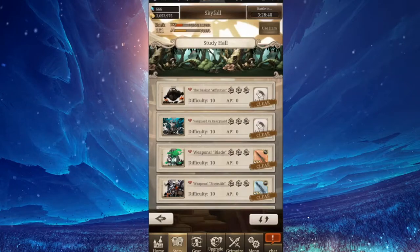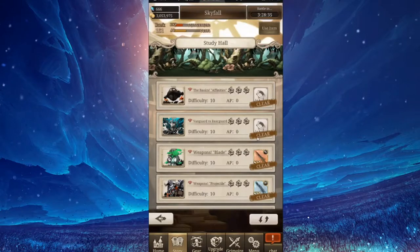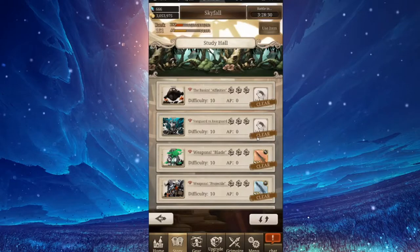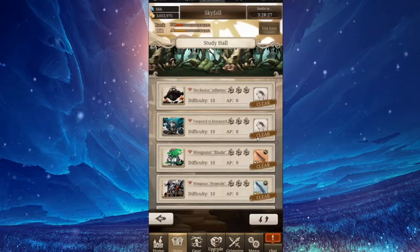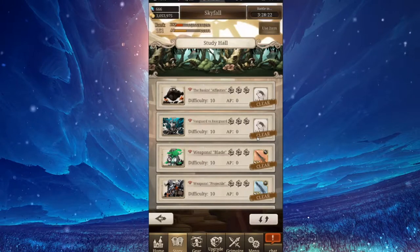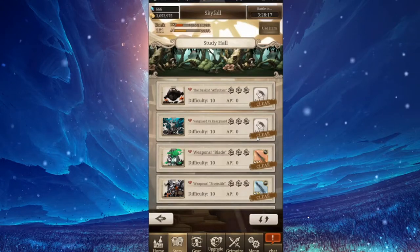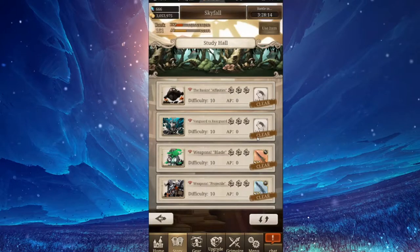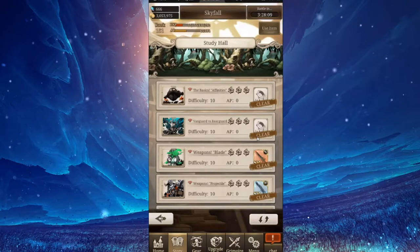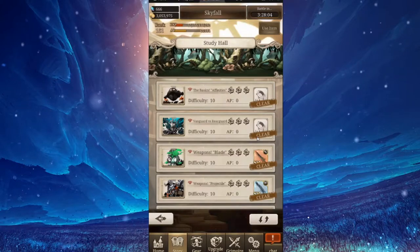What you do is repeat the missions over and over in full auto — it will just keep clearing them and giving you points. The one I recommend is Vanguard versus Rearguard. Leave it in auto and you'll get about 500 to 625 mastery points at the end, and it takes about three to four minutes depending on critical hits. You do this mission repeatedly while waiting for your AP to build up — just keep hitting try again. That's the mastery point grind.